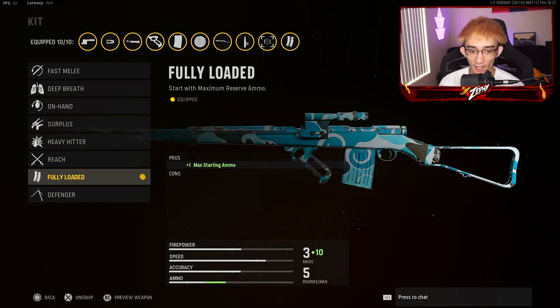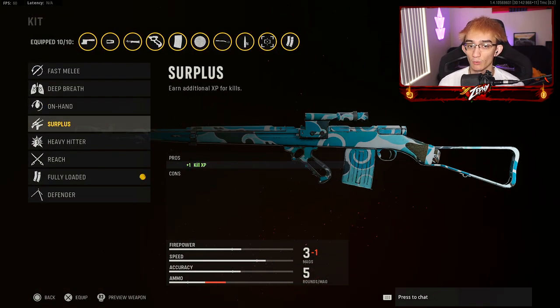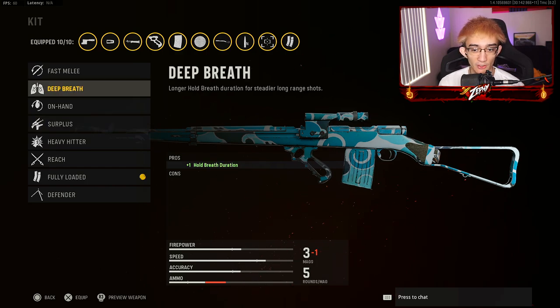For proficiency, rock focus to get flinch resistance. For your kit, I recommend fully loaded. If you're leveling up, surplus is really helpful — it gives plus one kill XP. Deep breath is good if you want the full breath duration for camos or hardscoping across the map.